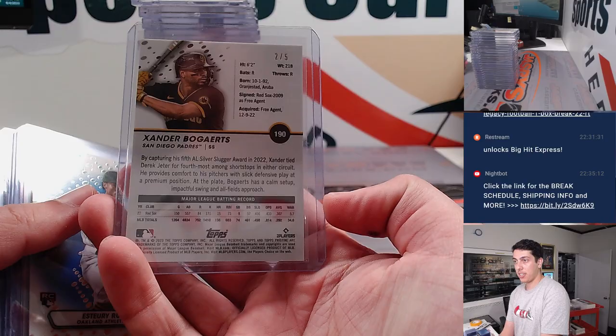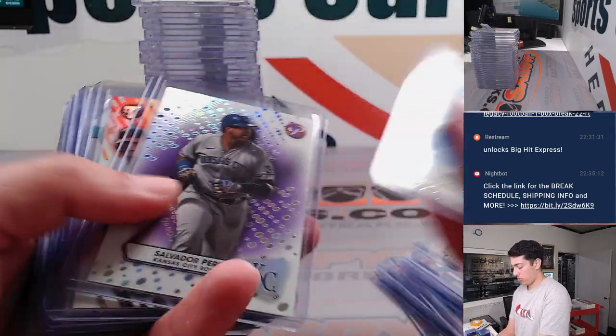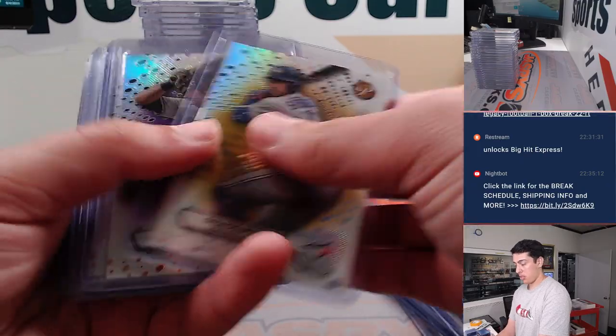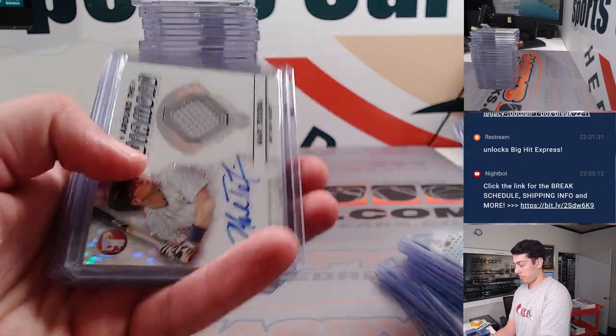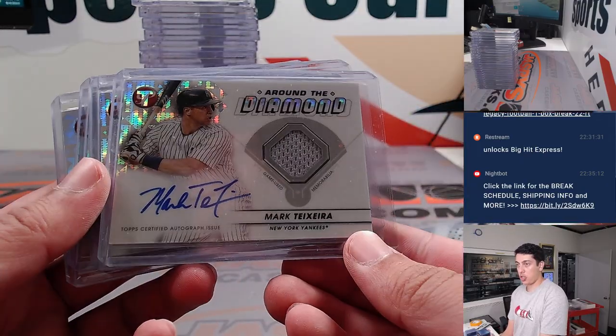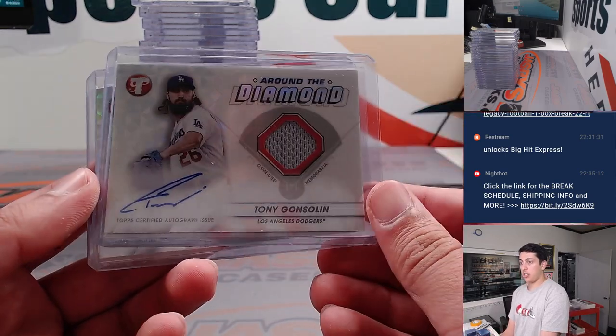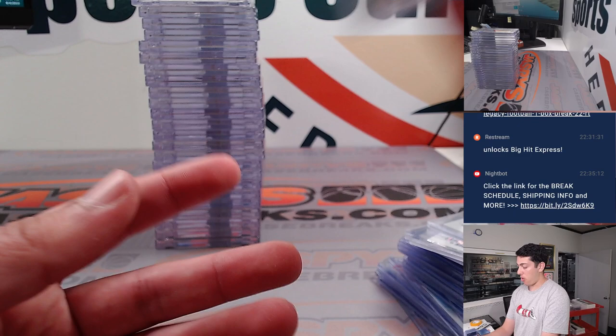How about Xander Bogaerts red, 2 of 5, Ruiz /75. Relic Autos — had a Mark Teixeira /99, Teoscar Hernandez /99, Gonsolin and Freddy Peralta.